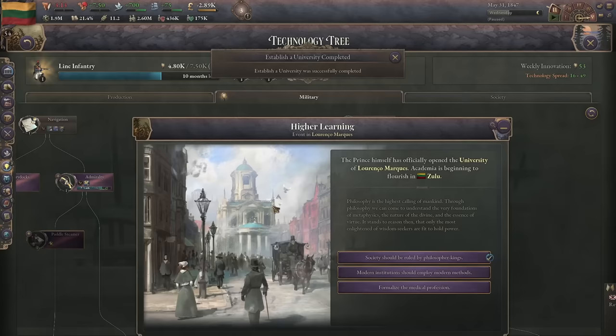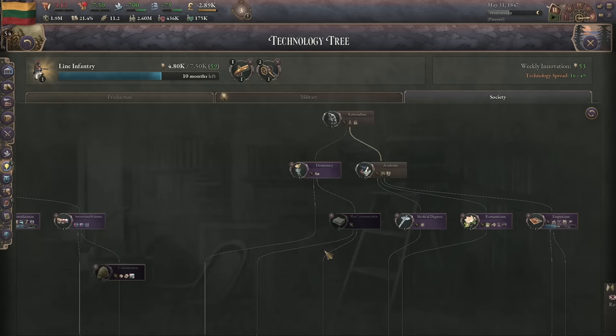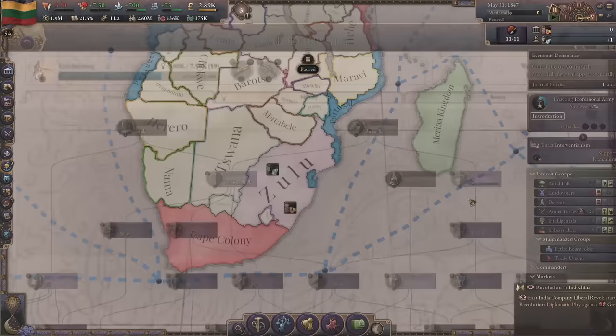I want to get empiricism rather than throughput. Empiricism gets us public schools - that's my catch-up mechanism, that's what it's doing for us. We're about to get cotton gin naturally through our spread, which should really help us with our innovation.